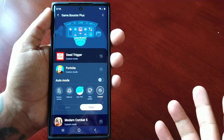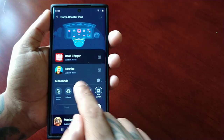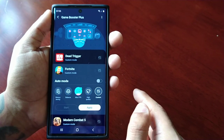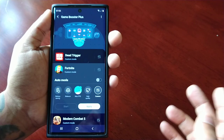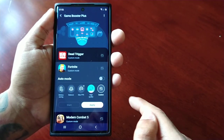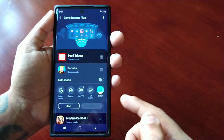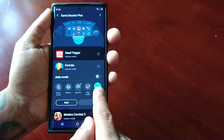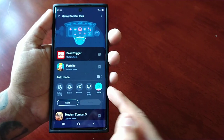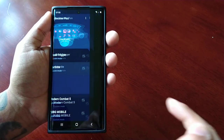And here we have Max FPS. So if you want the maximum FPS, which would be 60 frames on this device, I would choose this option. And if you want the best quality, we have the high quality option. You can also customise your options, but to enable the custom option you have to actually launch the game first.